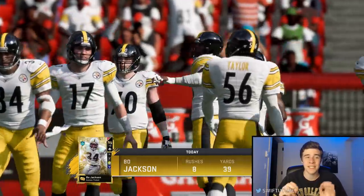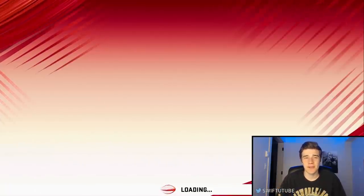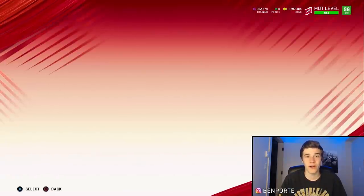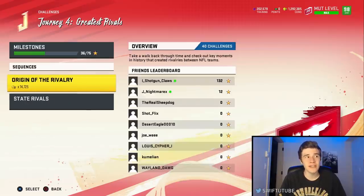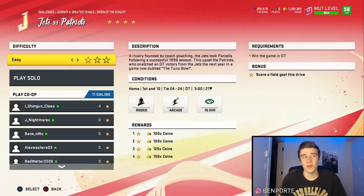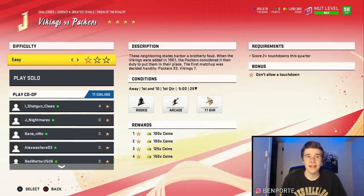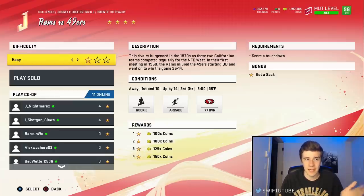Now for general advice to get these solos done as quickly as possible. First: always have chew clock on. A lot of these solo challenges are play a quarter, don't allow a touchdown, or get a certain amount of yards in a quarter. You're going to want chew clock on for any of those. There's really no reason to ever have it off when you're grinding these.